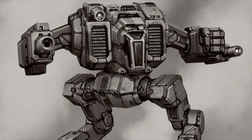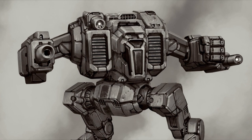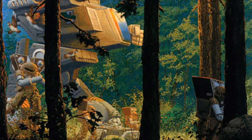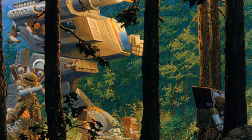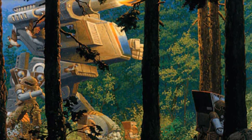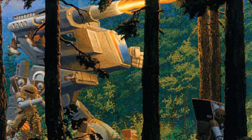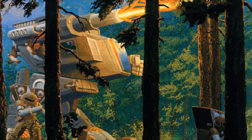Which brings us to the variants, where, very similarly to the Nova Cat, there are a lot of them. Configuration A uses a couple of ER large lasers to gain long-range potency. It does retain the prime configuration's active probe, but instead carries a Streak SRM-6 for backup, and utilizes three extra double heat sinks to keep the heat under control.